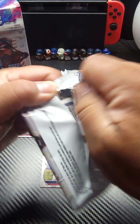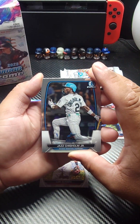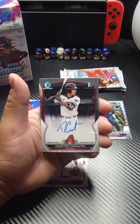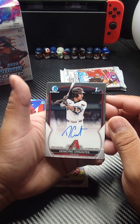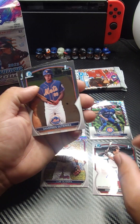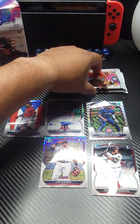We're still waiting for our auto here. Jazz Chisholm starting this pack off. Got Giancarlo Stanton — there's our auto. Not numbered, but it is a First Bowman Chrome. It is Dimitri Crisantes for the Arizona Diamondbacks. Davison Gutierrez and Manuel Bonilla finishing that one off.